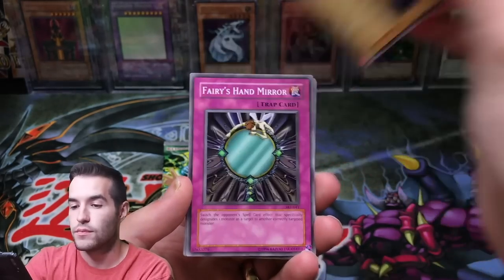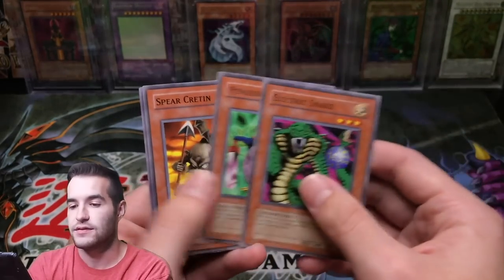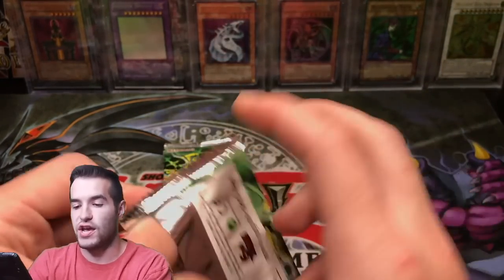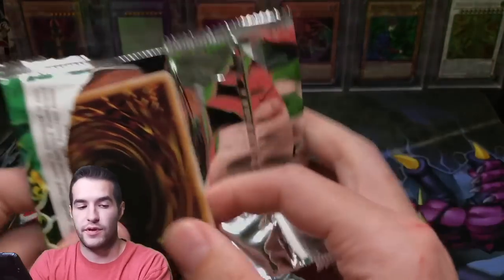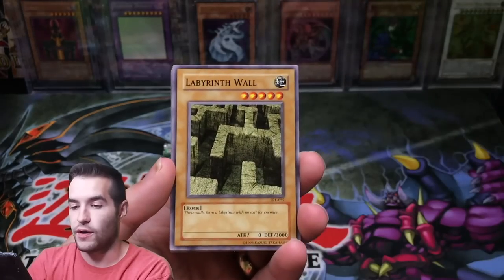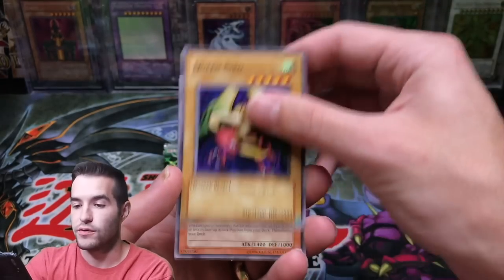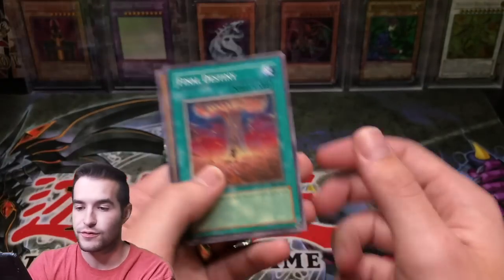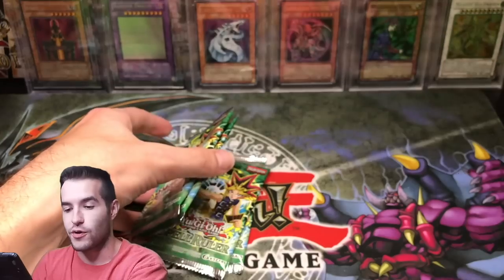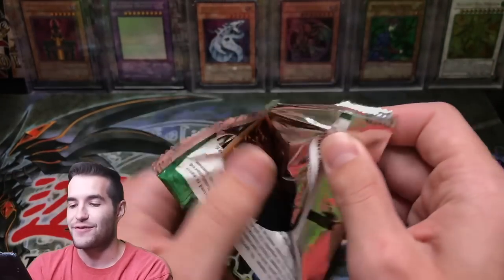Here we go. Liquid Beast, Fairy's Hand Mirror, Senju of the Ten Thousand Hands, Cocretin and Peacock. Let me know guys in the premiere chat, slash the comments — are we gonna pull it? Believe in the chat. Minar, Labyrinth Wall, House of Adhesive Tape, Queen Bird, Mother Grizzly — that's our first one of those. No upstarts so far. We haven't pulled a single upstart. Alright, we got four more packs.